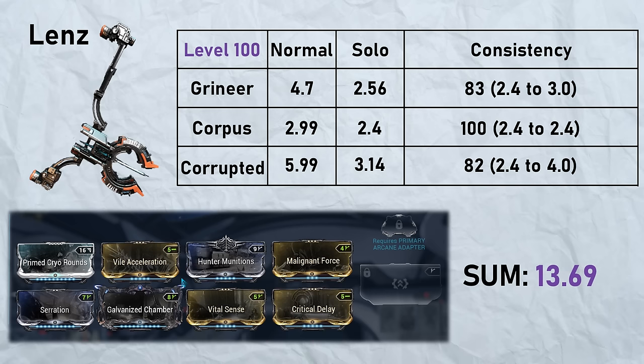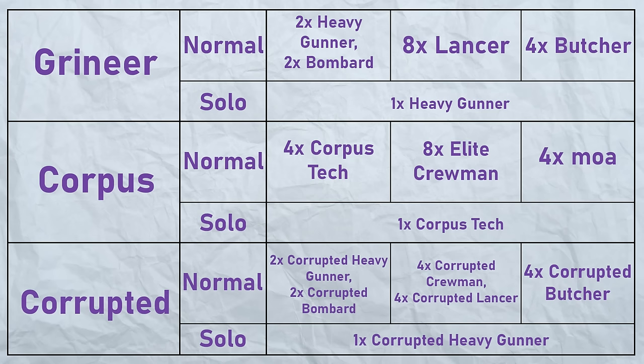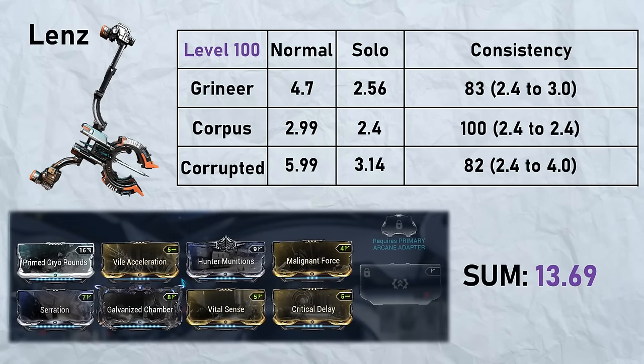Unlike the single target, the AOE test involves only six test groups — the AOE and solo variant of the three factions. Since AOE weapons have fall-off, where enemies are in relation to the impact point is important, so I've separated the units in the normal test into three groups: heavy units closest to the impact point, medium units slightly further, and light units the furthest.